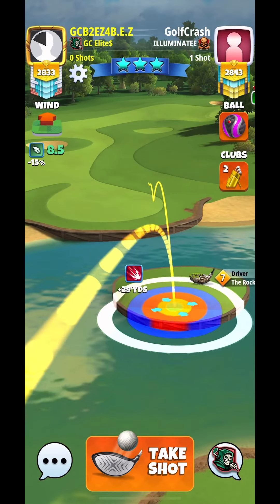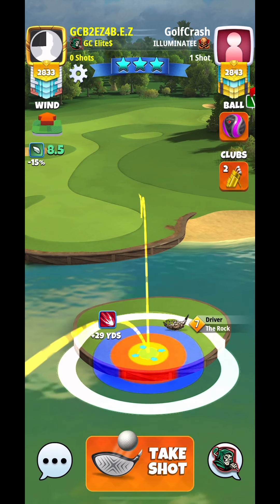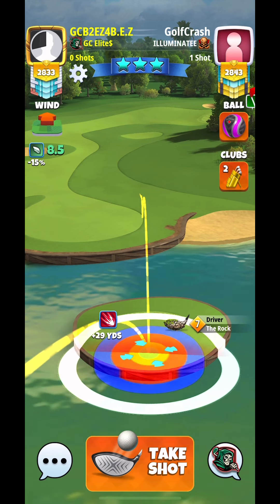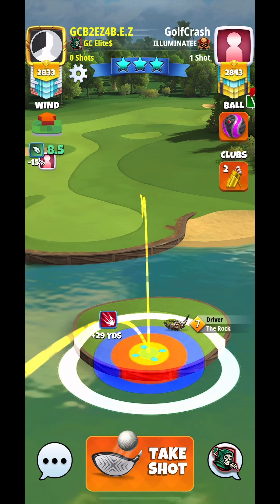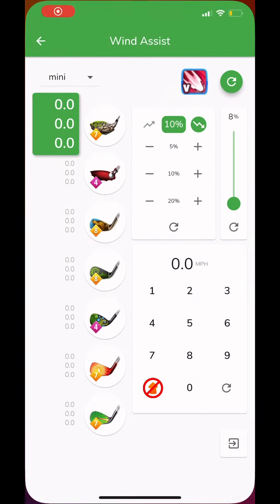Here on hole 3, we are going to be using a Berserker with the Rock. With a Rock 6 or 7, you are going to be setting up at max. With a Rock 8, you are going to be setting up at the top of the plus 24. And a Rock 9, you'll be setting up at the top of the plus 23.